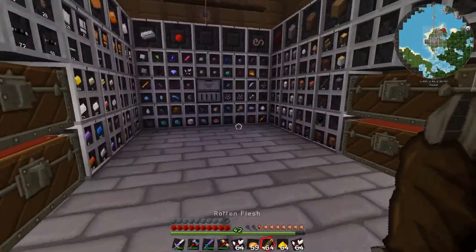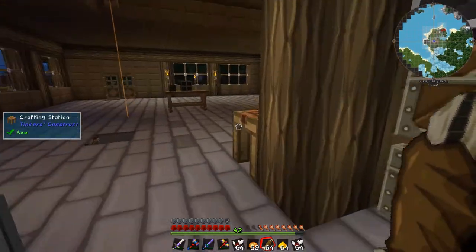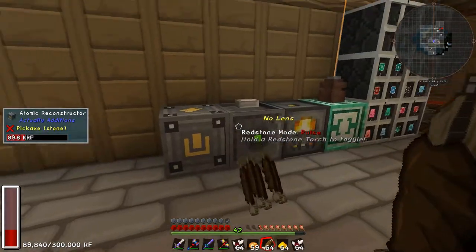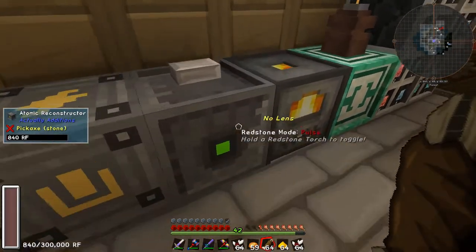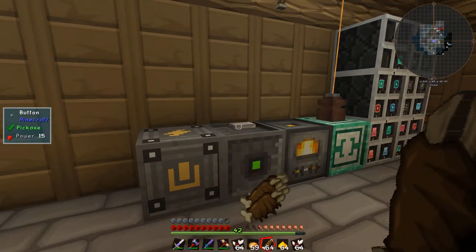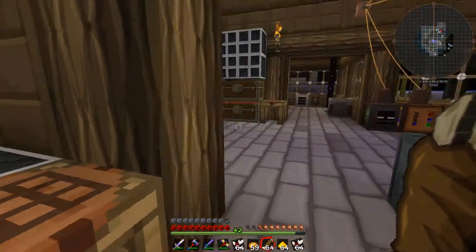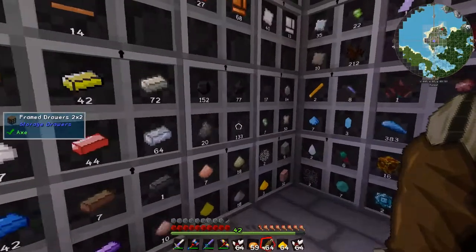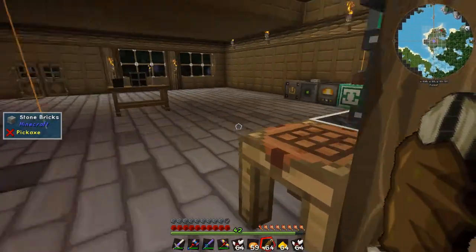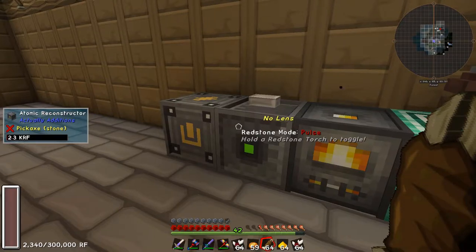I've got no leather to make these books. I was looking at how to make leather in JEI — apparently if I do this and hit it, it will turn half of it into leather. It's actually run out of power. I don't bloody believe it — we'll have to give it some coal. I mean, I chucked a few bits of coal in there before, a while ago, and it's finally run out.